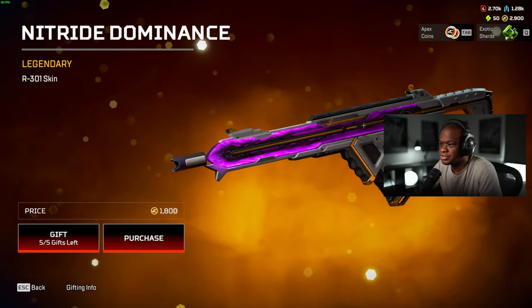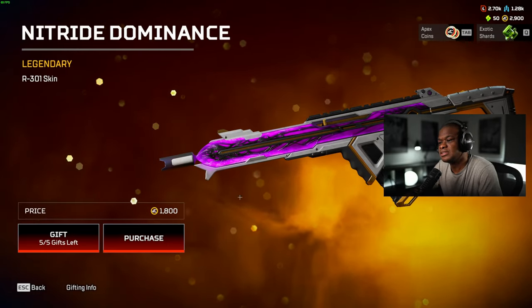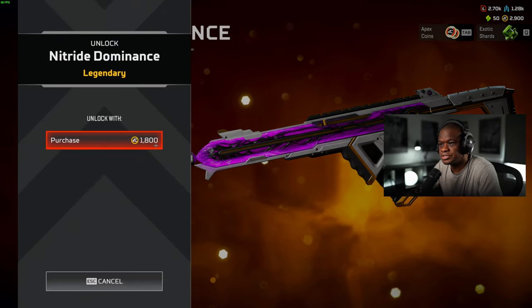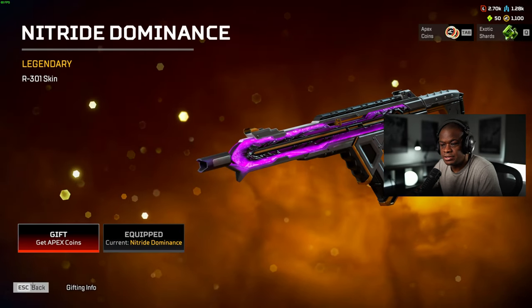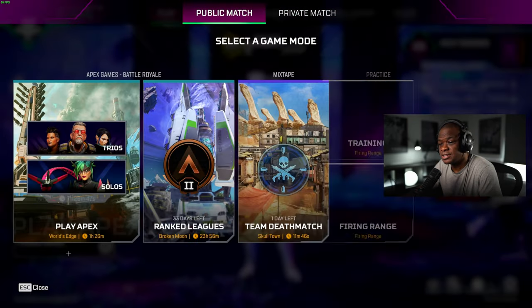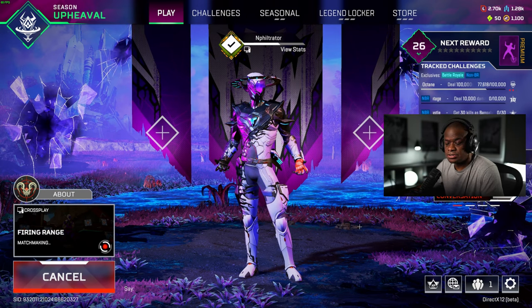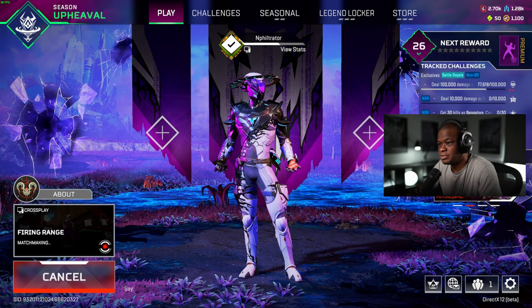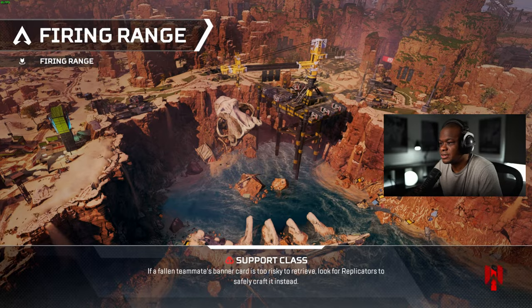I'm really interested to see if the Mythic Shards are going to do anything to this. So what we'll do is we'll check this out, go into Firing Range, check it out, and see what it looks like. I'm a little bit excited about this because if they start to use the Mythic Shards for this, it's going to be very nice — if you can really customize it. So I'm excited about that.